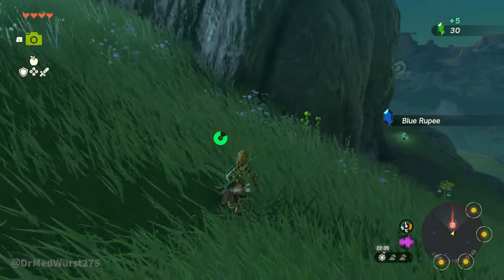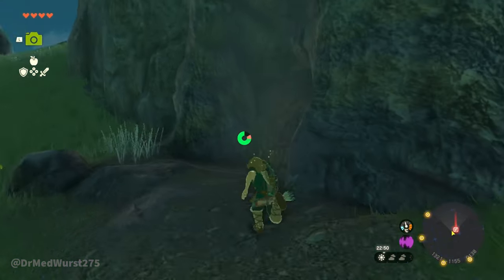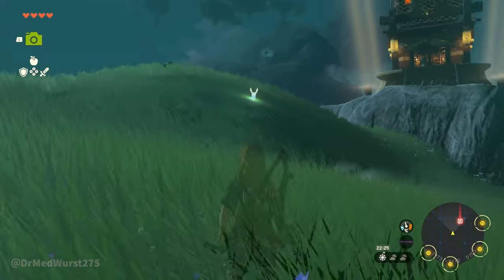You will eventually see a blue glowing rabbit. They will guide you towards caves. You can also shoot them to gain some rupees.